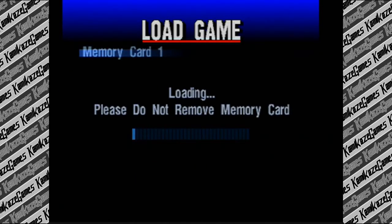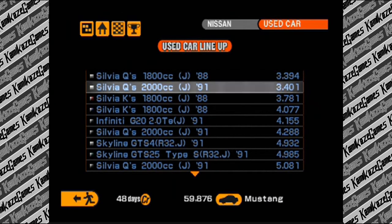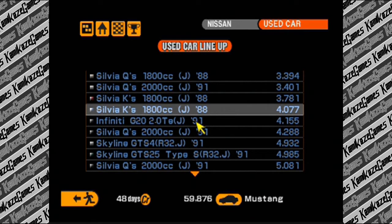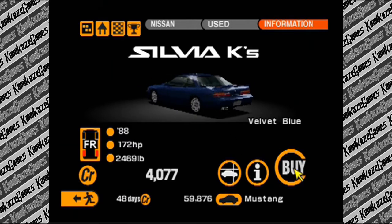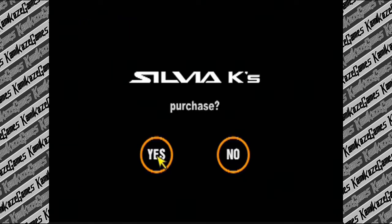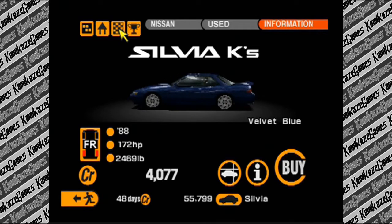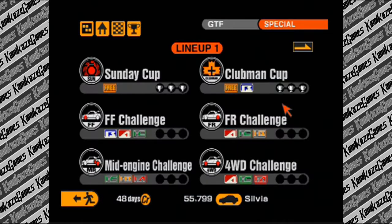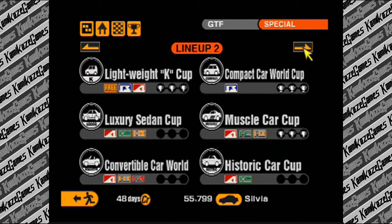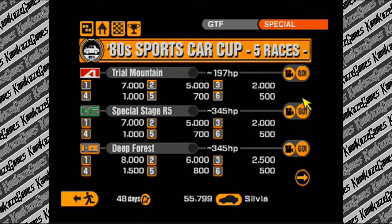Okay, forget everything I've said so far - we're just going to casually stroll over to the load screen and pretend like none of that happened. Today we are going to be doing the Sylvia K's from 1988 - a whole four thousand dollars to get into this piece of art. The Silvias from the 80s are like the Civics from the 90s - no one really cares about them. We're going to jump over to the 80s Sports Car Cup.